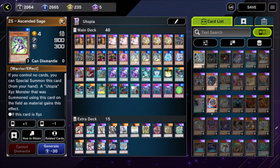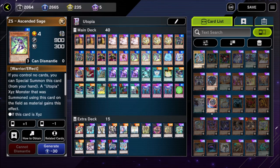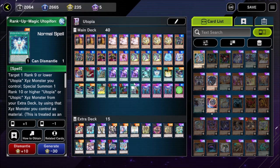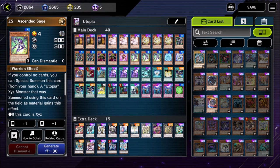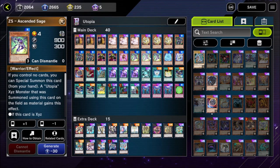The all-star of this deck and my favorite card to have in every opening hand is the ZS Ascended Sage. If you control no cards, you can special summon it from your hand. The key part is that a Utopia XE monster summoned using this card as material gains the effect: when it's XE summoned, you can add one Rank-Up Magic normal spell from your deck to your hand. This lets us get away with playing one copy of Rank-Up Magic Utopia Force — we can always search it out of the deck. We have a lot of flexibility accessing the Ascended Sage through our ZS Utopic Sage, which can special summon it straight from the deck. This card is the glue that holds the entire deck together.